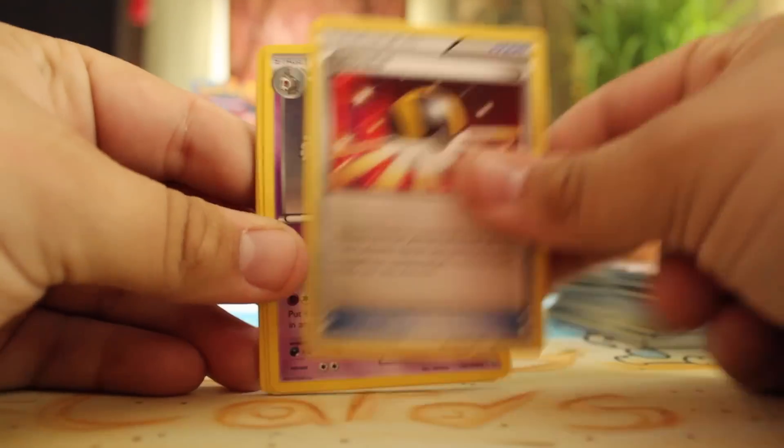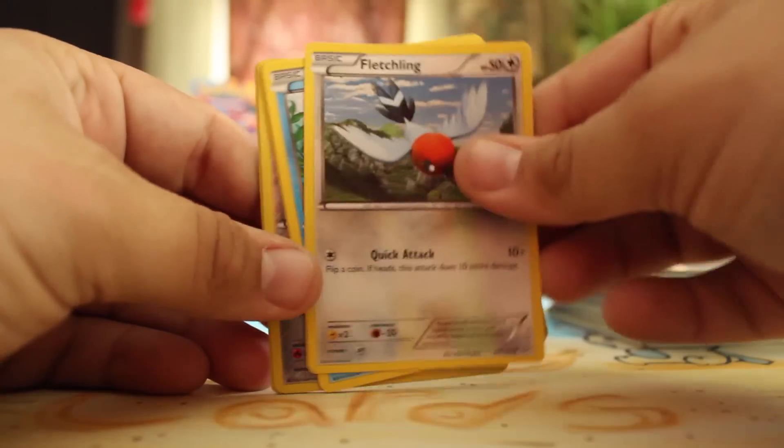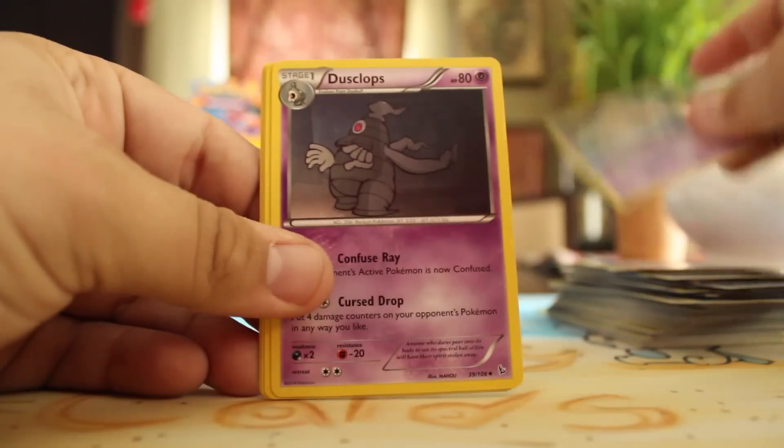Ultra Ball, Dusclops, Sacred Ash, Geodude, Fletchling, Feebas, Pidgey, Flabébé, Reverse Durant, and a Holo Dustox.